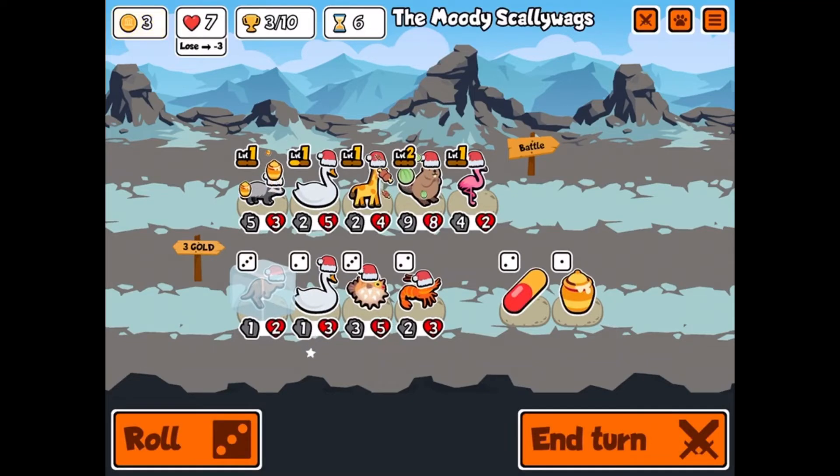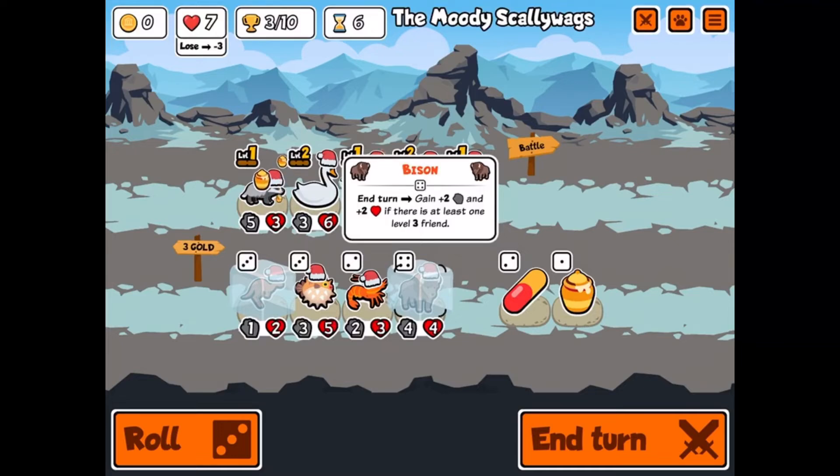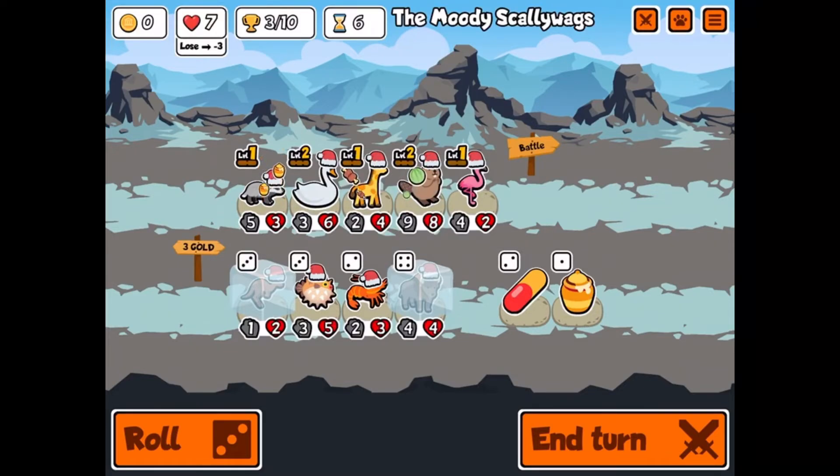Bison is really good — even better than a lot of options. But I need to get one friend to level three. Should I choose the swan? Bison is still really good though. I'll unfreeze this... honestly I don't know what to do, but okay, we're ending turn.